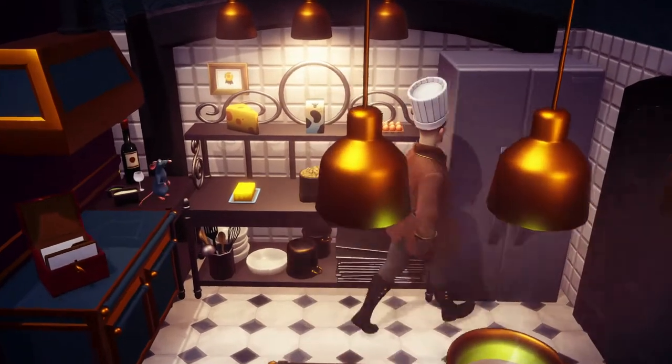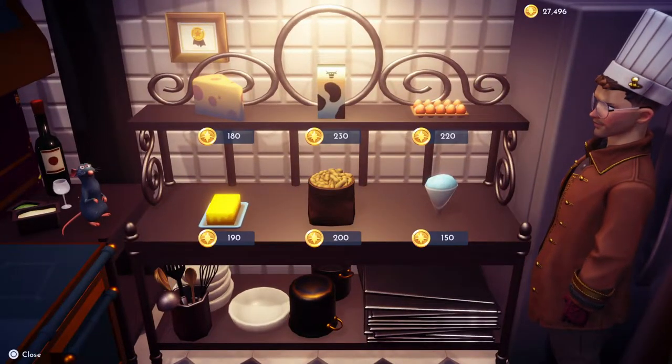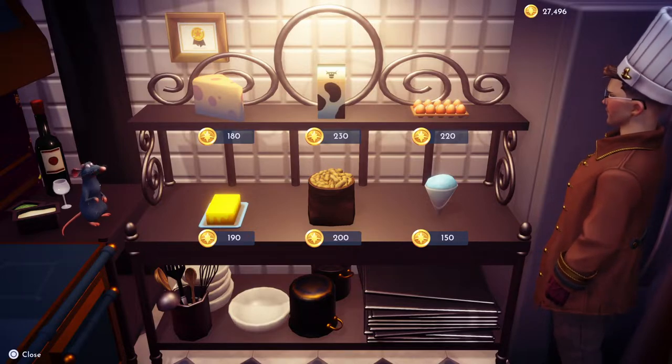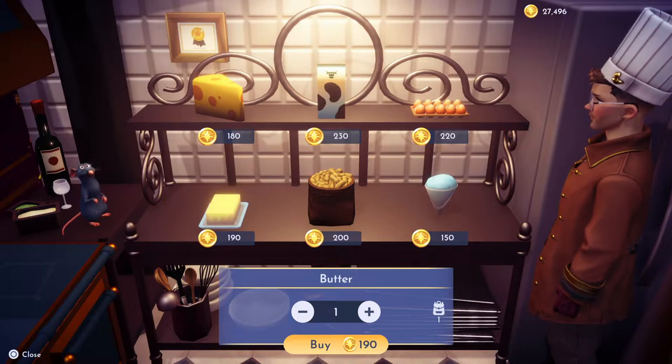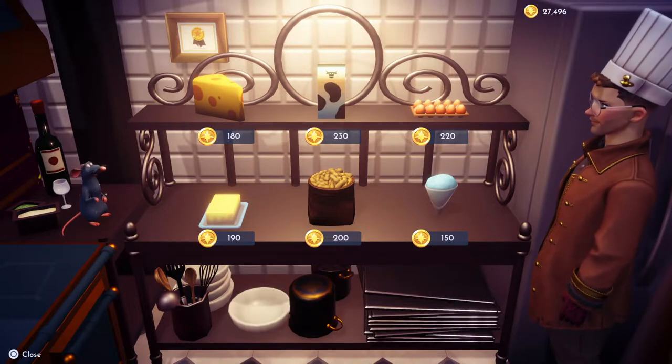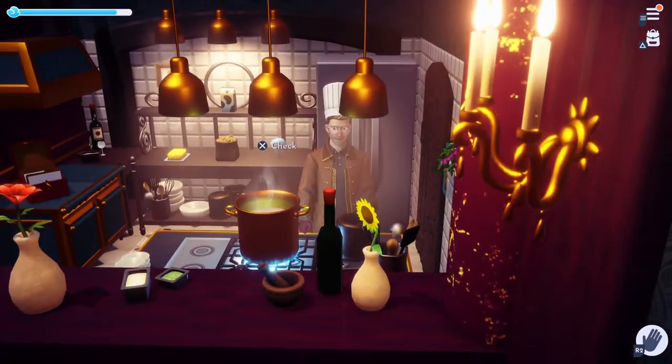Alright, let's make some perch. We're going to make simple fried perch. We're going to need one butter — I already have a butter, so I'm not going to buy one. We've got that.